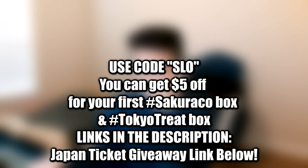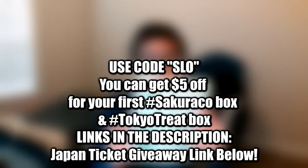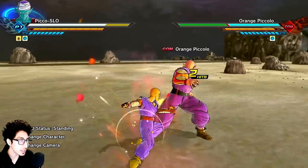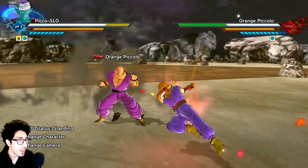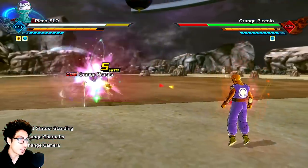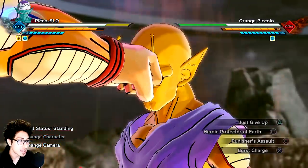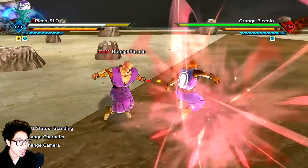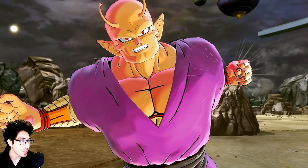Sakurako is also giving away a free ticket to Japan — the giveaway ends January 31st, 2023. Let's slot my boy Piccolo up. Piccolo's got a really small hand, and he's actually kind of small to begin with. Check out this skill — 'Just Give Up' — it's the Fusion Reborn Gogeta skill. I love the look of Orange Piccolo when he's punching. This is him doing the big fist move from the movie.